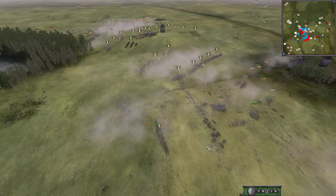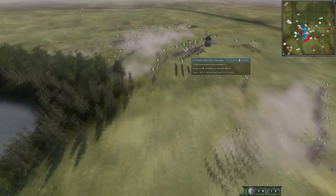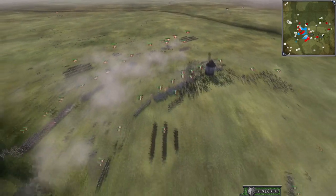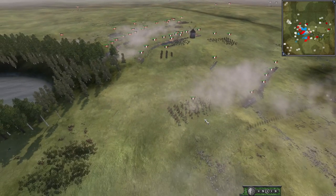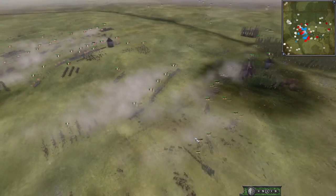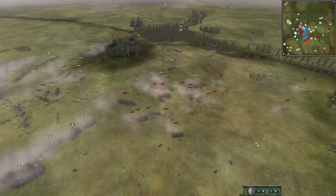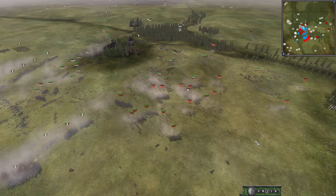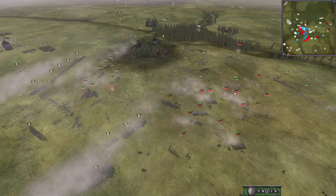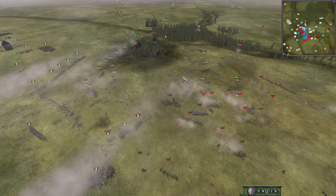Here we go — more Cav from France coming over here. They would have been better used over here with Sardinia because these guys need to hold back Sardinia until this fight is decided one way or the other. This French player is not advancing — they are shooting though, so that's good. But Russia is just turning the whole flank — they are turning this whole flank.